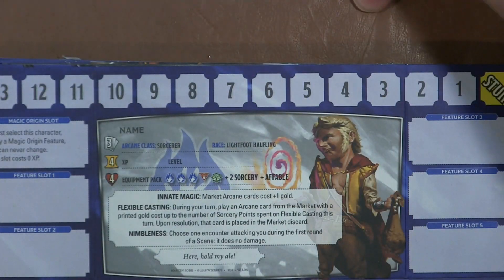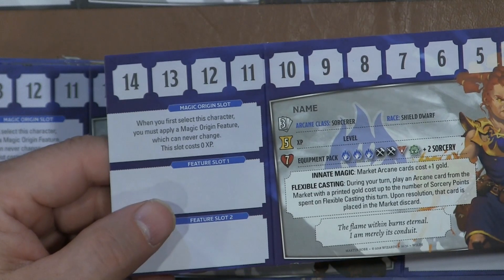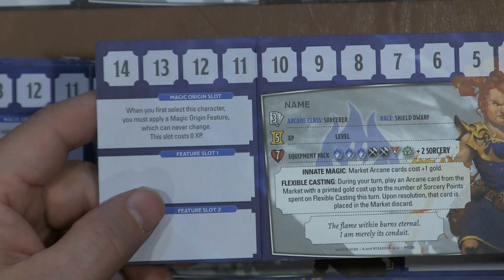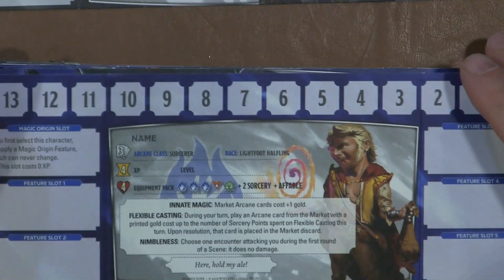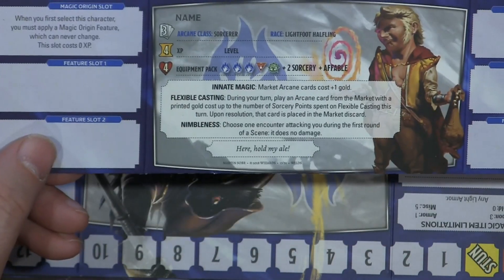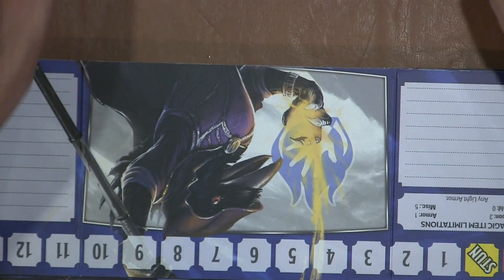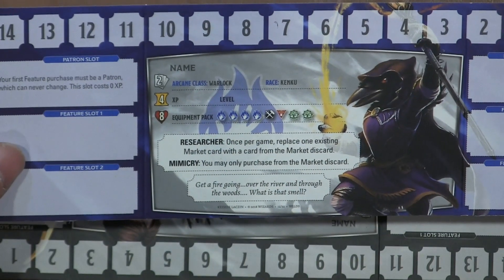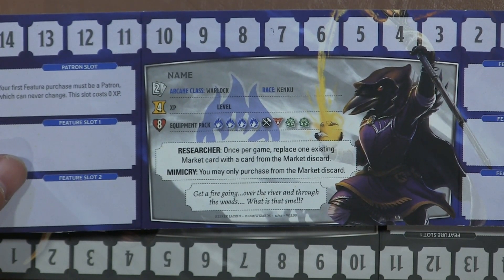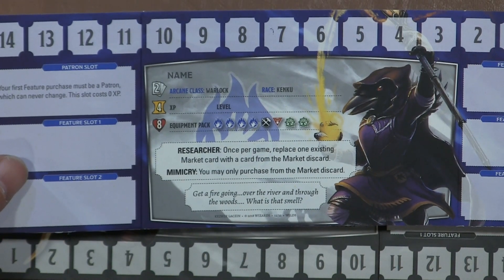Going back to the first Shield Dwarf sorcerer — it has the magic origin slot. When you first select this character, you must apply a magic origin feature, which can never change. The slot costs zero XP. And this Lightfoot halfling has nimbleness: choose one encounter attacking you during the first round of a scene — it does no damage. Little dude got out of the way. And we have a Kenku who has Mimicry: you may only purchase from the market discard pile. Interesting.